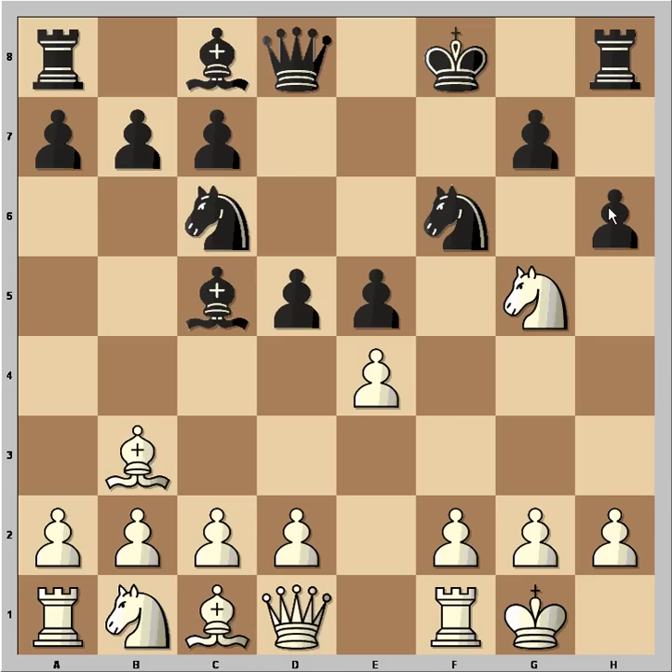H6 was played. In case the knight goes to f3, then black is better. That's why, after h6, white didn't retreat the knight. He captured the pawn on d5.